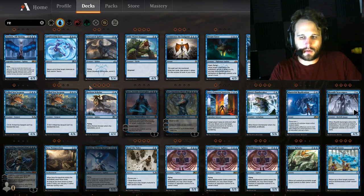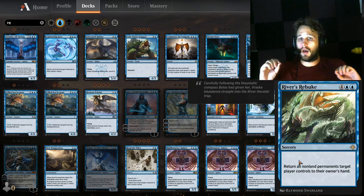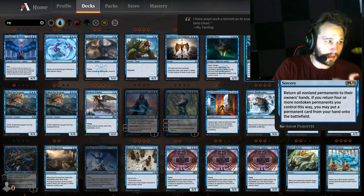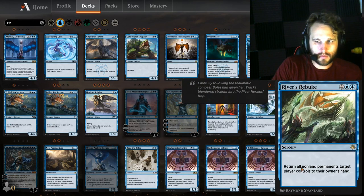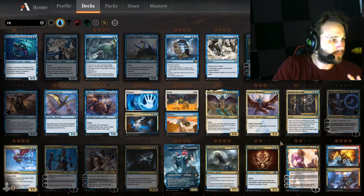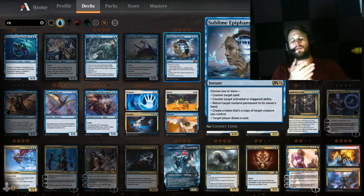The number one sideboard card you can bring in against some matchups is River's Rebuke. It's similar to Flood of Tears. River's Rebuke returns all non-land permanents target player controls — a one-sided board wipe for six. Flood of Tears returns all non-land permanents, and if you return four or more you may put a permanent from your hand into play. I don't like Flood of Tears because I like having my permanents. Two to three copies of River's Rebuke brought in from the sideboard against a board-based deck — that's going to be smooth as butter.